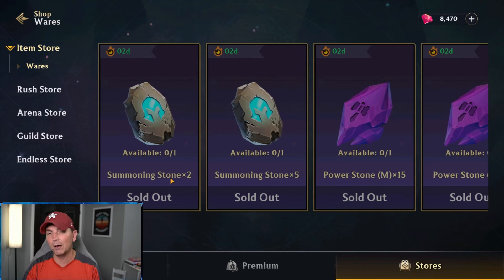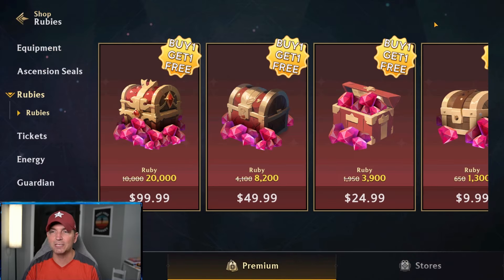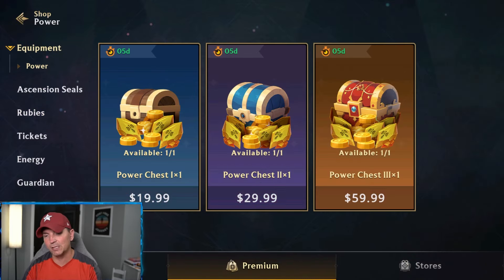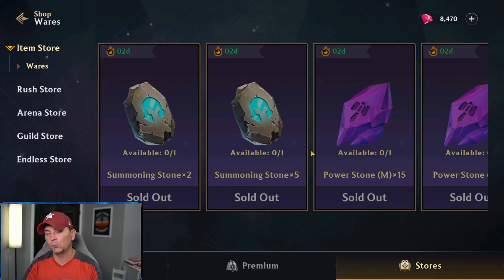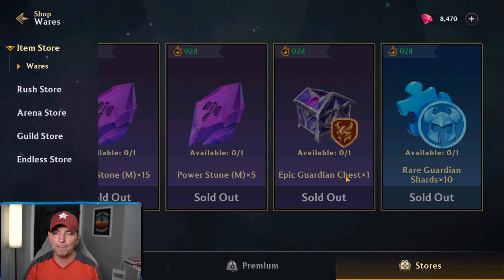If you are free to play, looking at the item store, we bought all of these out. These do come with a little bit of a discount when it comes to diamonds. There are a couple places outside of summons where you're really using diamonds, and that is for the resets. This game has a lot of different resets, and that's why I wanted to cover a few things today. I've been buying out the summoning stones, power stones for gear, the epic guardian, and the rare guardian because they are relatively cheap.